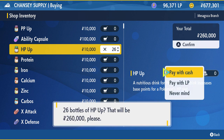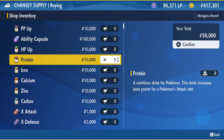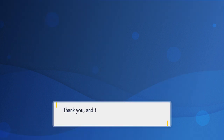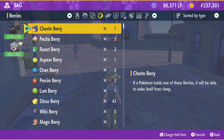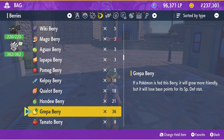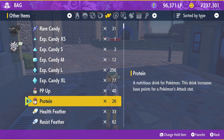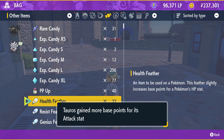So 26 HP Ups and 18 Protein, because we already have 8. We are going to give these items to the Pokémon. If you give 26, the Pokémon will take exactly 252. So 26 HP Ups and 26 Protein.